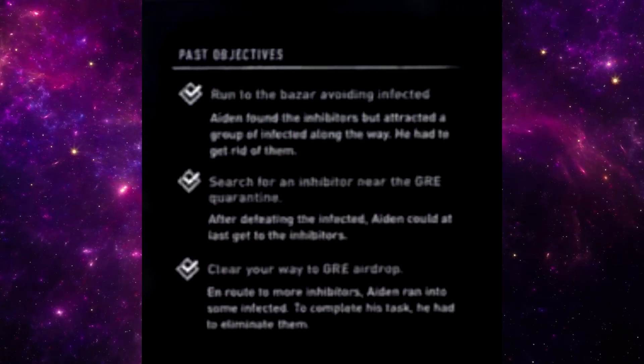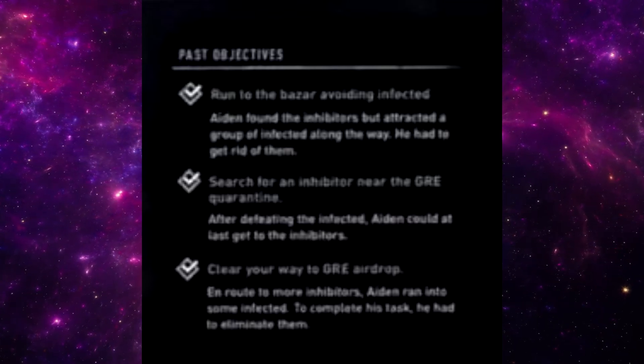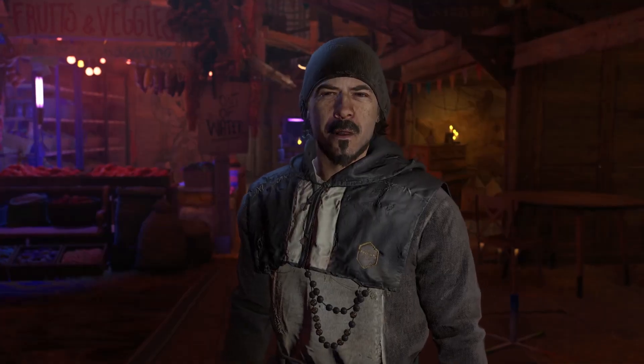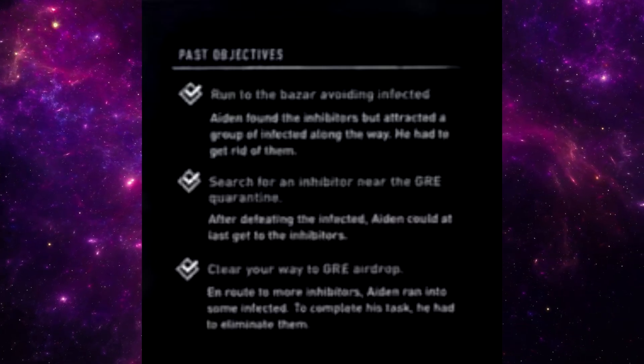To the very right, we can see our past objectives for the mission. The objectives aren't really connected to the submarine anyway, besides the bizarre being a destination. I assume this bizarre marketplace area is like a safe hub for us to buy from vendors and trade. I assume once we complete an objective, it adds the extra description below it, elaborating on the events that have occurred.